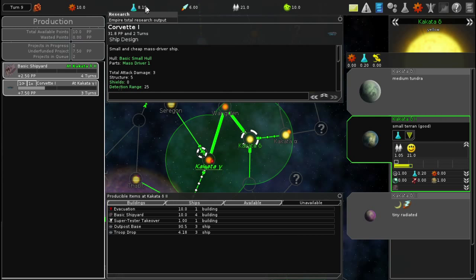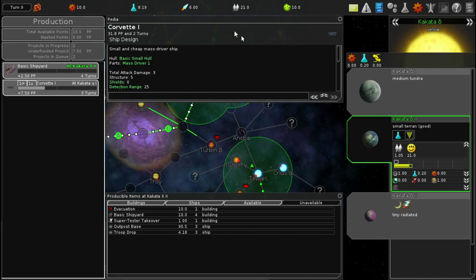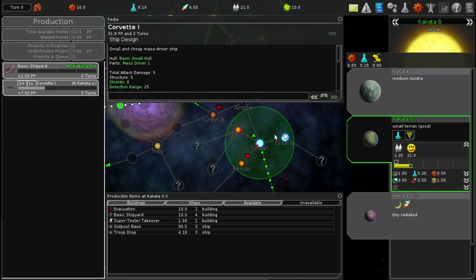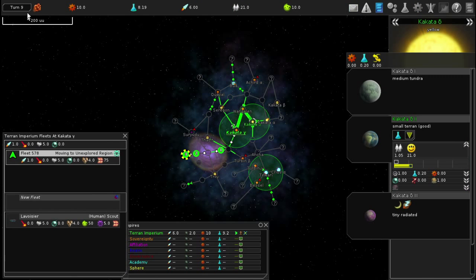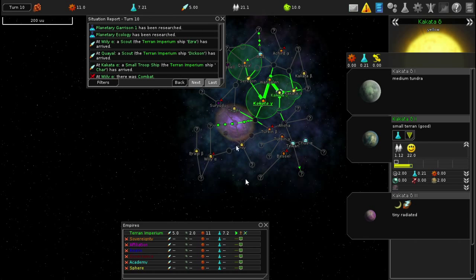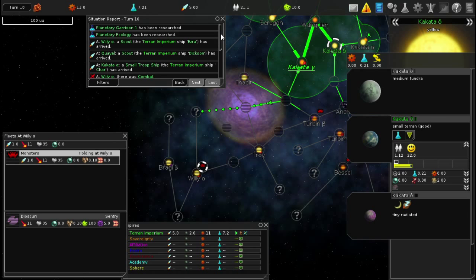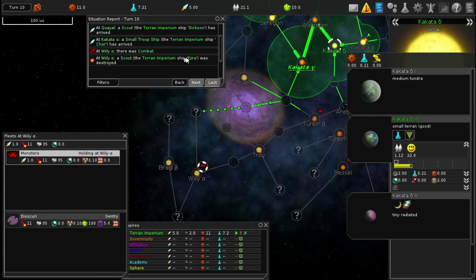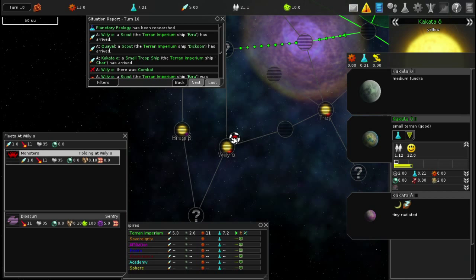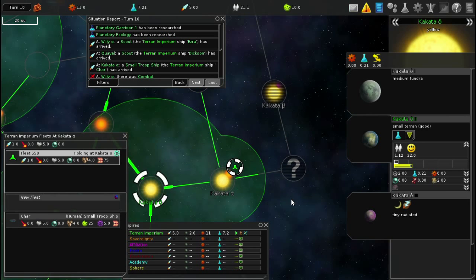Is that all I need to do? These things are all still moving. Let's increment. Whoa - I think one of my fleets is gone. The guy at Troy - my total number of fleets dropped. Oh no, the monster took him out. I lost him. Ezra was destroyed - he arrived at Willy Alpha only to get wiped out by the monsters. Well, that's sad.